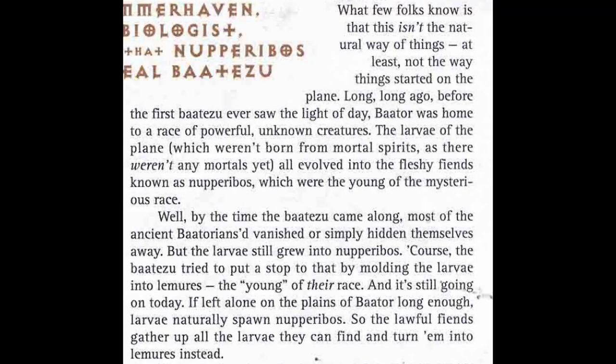However, in another second edition book called Faces of Evil: The Fiends, on page 12, it talks about an ancient race of powerful unknown creatures that inhabited Baator before the first devil ever existed. So there was something here before Ahriman fell into Baator — a race of things that eventually stopped existing, presumably wiped out by the Baatezu. It's interesting that they reference it but never really talk about it again or explain it.